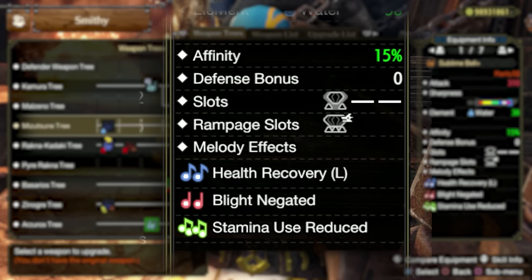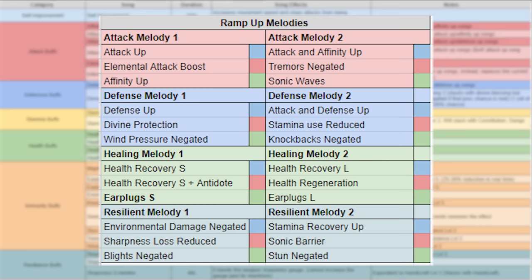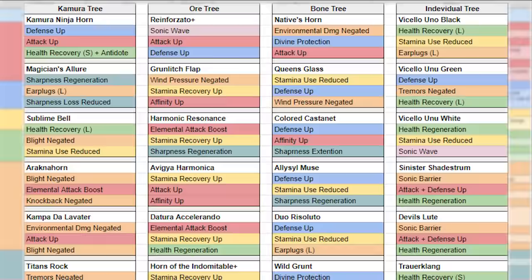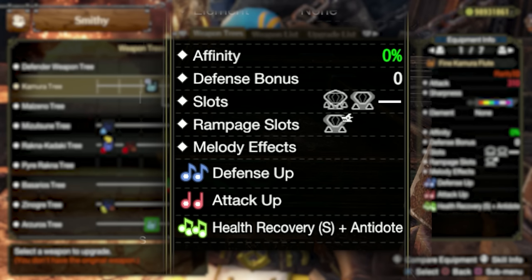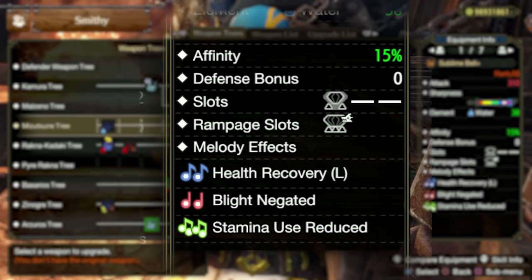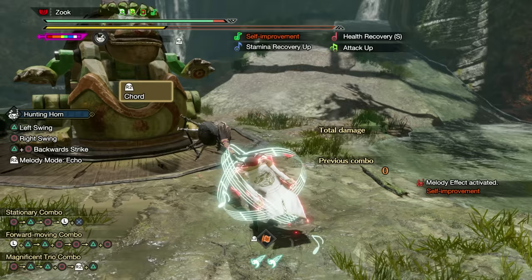Songs have also been simplified with the overhaul to our song melodies. There is no more multi-note combinations to create songs, as songs are now only either a combination of two of the same notes, or if you are using Echo Mode, a single note activated by playing your chord attack. The idea of melodies now only exists within the Rampage Hunting Horn with its ramp-up melodies. No other hunting horn in Sunbreak follows these melody rules, and in fact, no other hunting horn has the same song list or song order as another — every horn is unique.